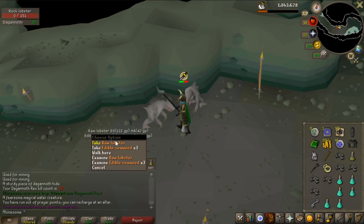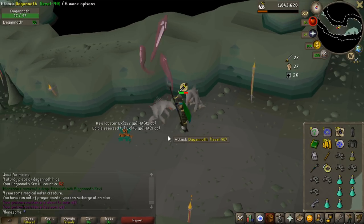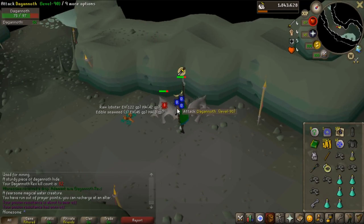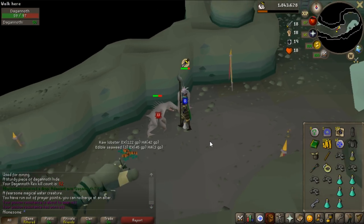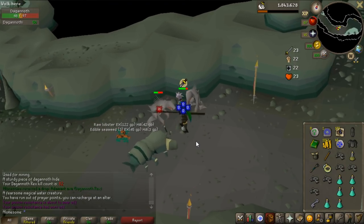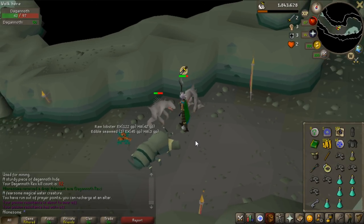Raw lobster - huge drop. Anyways, that's going to do it for the video. I'm going to finish the task on normal Dagannths - probably banking first and coming back since Guthan gear doesn't work well without the slayer helmet. I'll get back to you guys in the next video, whenever that comes out. Hope you enjoyed this one - take care.